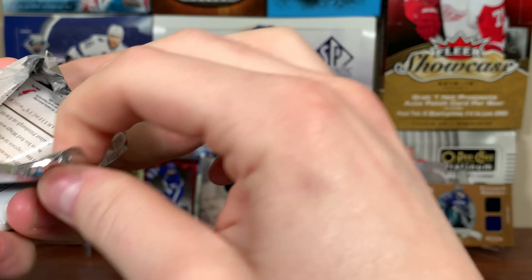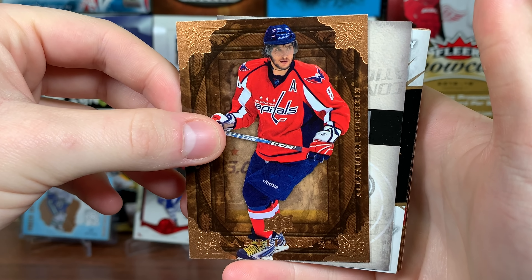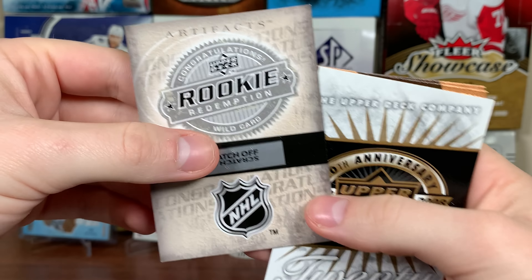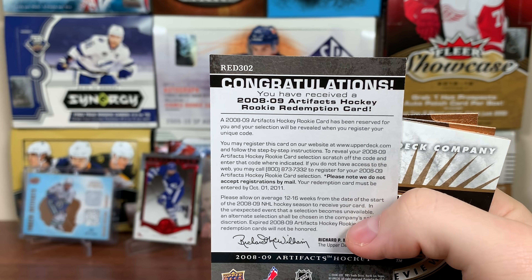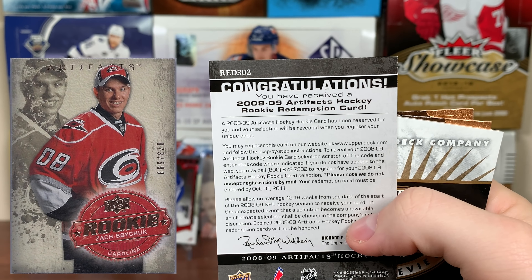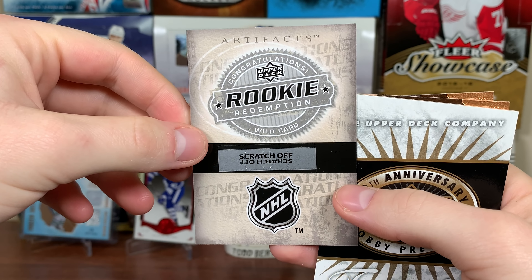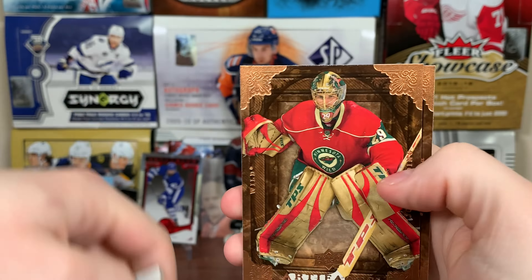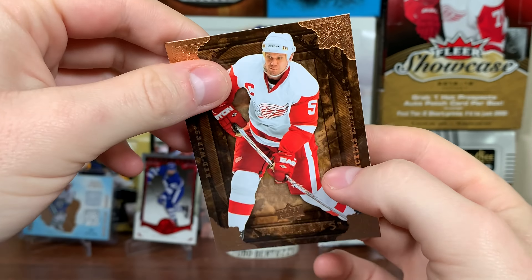We're halfway through now. Hopefully we still get something decent. I know we should probably get a rookie. Here's a redemption — Alex Ovechkin — and we got a wild card redemption. Red 302, Zach Boychuck rookie redemption. Yeah, that's meh. Boychuck was a bust. We got Josh Harding — great, that's cool gear — and Nick Lister.